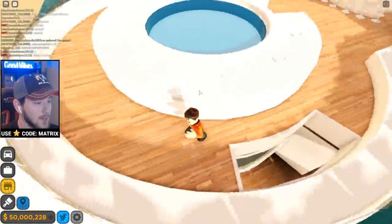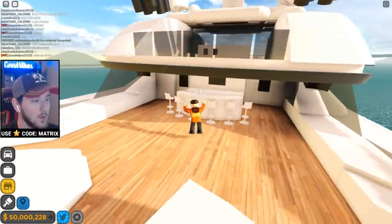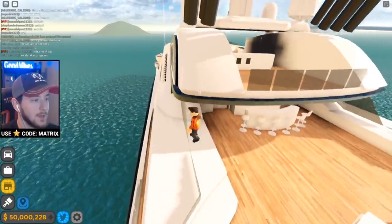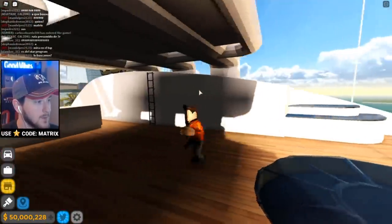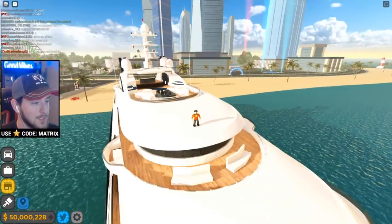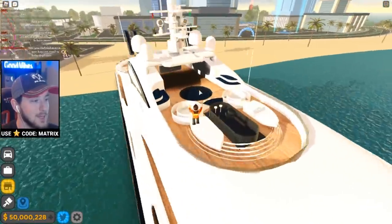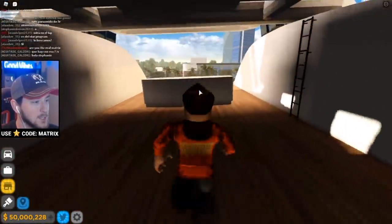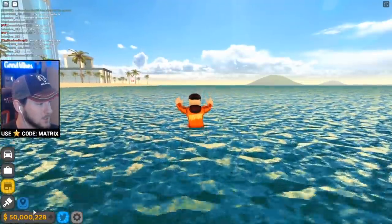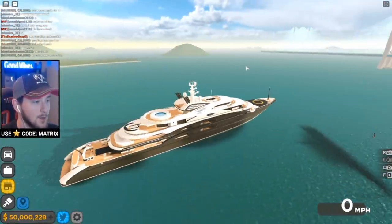We basically just parkoured our way to the next floor. You have a little pool and you can actually sit in the pool as well if you wanted to, plus another bar. Now we're on the top floor — this is definitely where you want to hang out, it's the nicest spot. There are even more benches up here. This thing is just massive. I don't actually know where you operate this from, so we're gonna have to spawn it again and try to actually drive it.